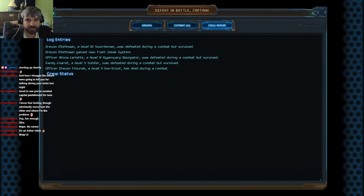Crew report: defeated. Dreven Muthan, the level 10 Swordsman, was defeated but survived and gained a new trait — weak system. The level 9 Doctor/Hyper Wharf Navigator was also defeated but survived. We lost our level 5 Exo Scout, which is terrible. So we have 3 survivors, and the one person I really wanted to live through this is dead.